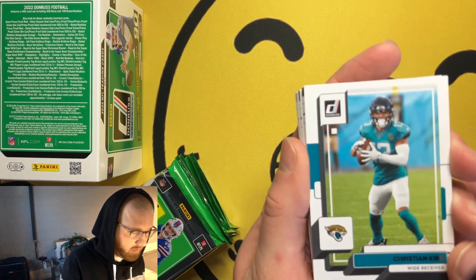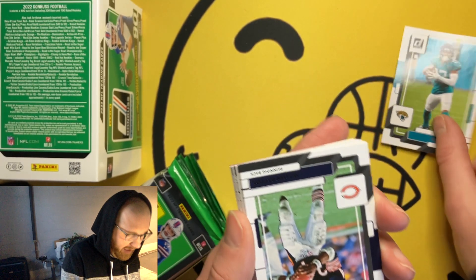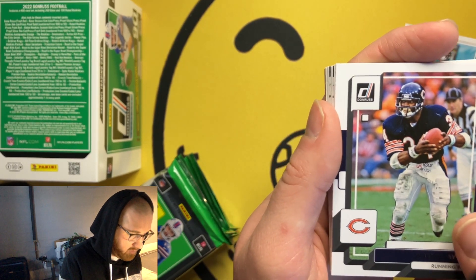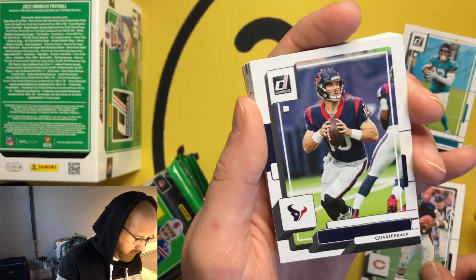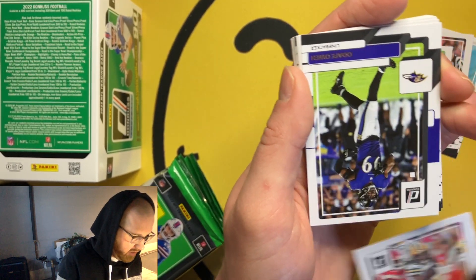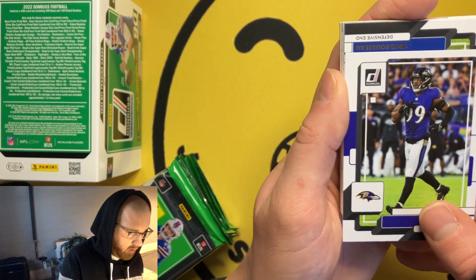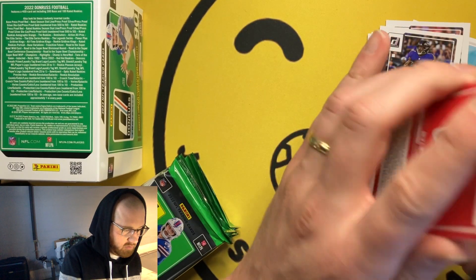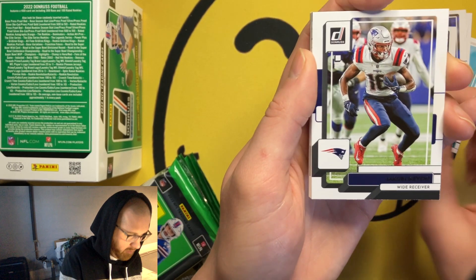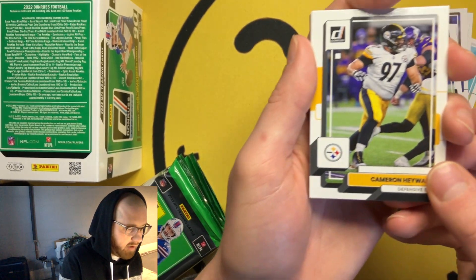My initial gut is that this will be my only blaster of Donruss Football I rip this year. Number one, the design's not the hottest, and some of the photos are actually similar to what Absolute already had. With a bigger checklist, you get some new cards, but did we need an Odafe Oweh or Greg Rousseau second-year defensive lineman card?